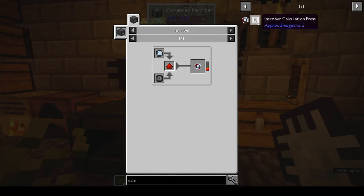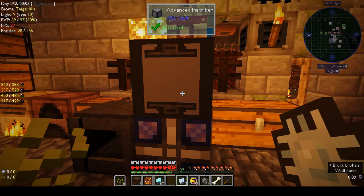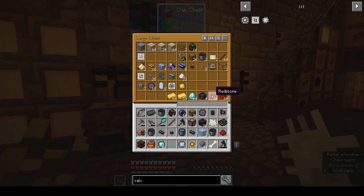For the calculation processor we also need redstone — four redstone from there.